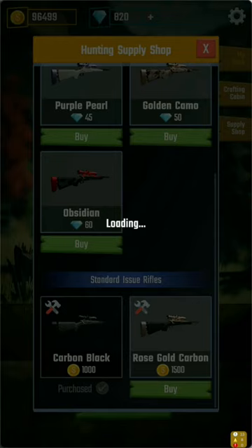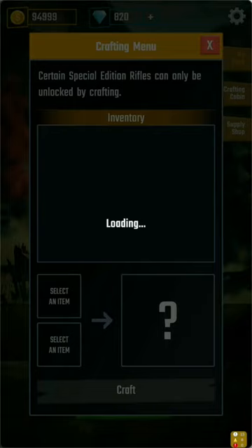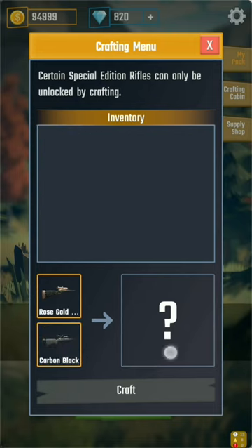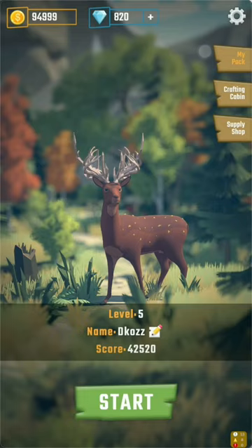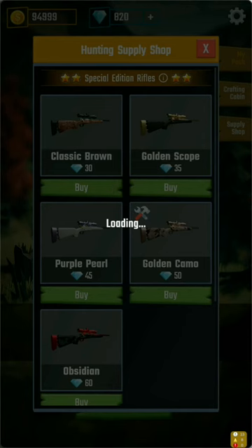So the player is now buying two hunting rifles using gold coins — nothing Web3 at this stage. Why are they doing this? It's because this game has a crafting mechanic where if you have certain items, you can essentially craft out of them a third item. That third item will be an NFT — tradable, sellable, essentially an on-chain asset wrapped in a smart contract.